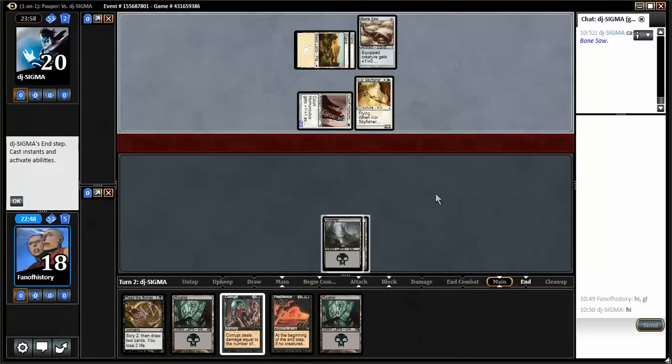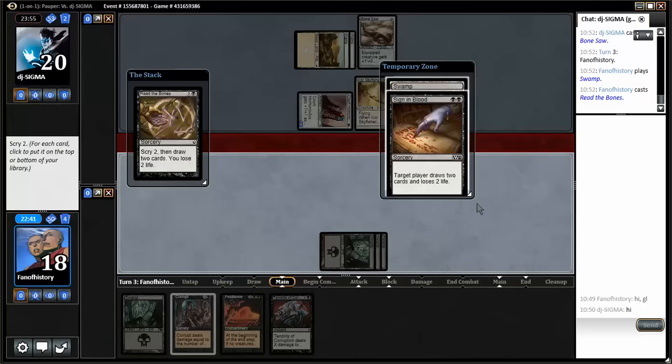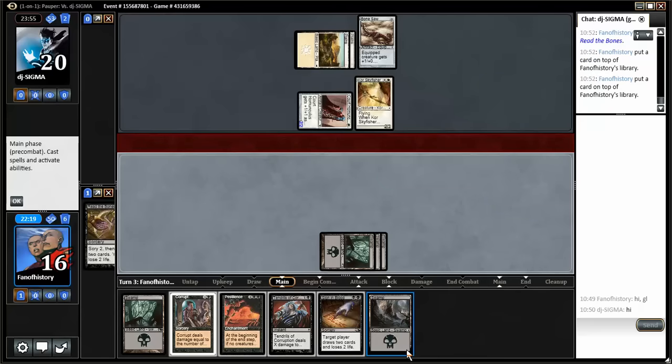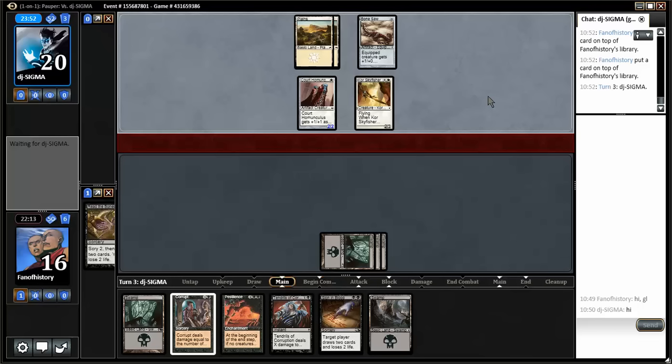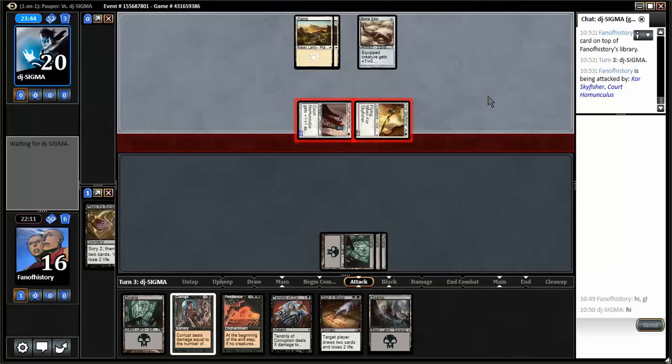We are taking some serious damage here. Tendrils on turn four — is that better than Pestilence? Probably not. I do want both of these cards. I think Sign in Blood might be greedy here as I'm down to two and I don't want to hurt myself. I have to be wrong — I need both these cards and I'm going to keep them both. Next turn I'm going to Tendrils the Sky Fisher. But I don't have time for Pestilence channeling against here. He's still not equipping the Bone Source, so it might be another Sky Fisher.